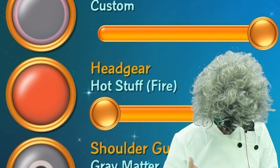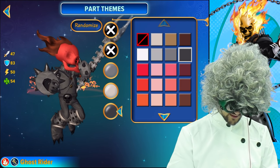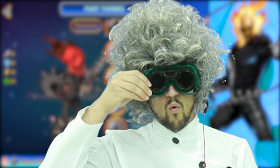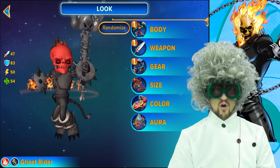Shoulder guards: the gray matter — boom, boom, and boom. Those are the three colors that you want. For the arm guards, the same thing. And the leg guards, also the same thing. What does this do? Whoa, everything is suddenly dark. Why do I even have these? I don't use them. And that, my friends, is how you create the Ghost Rider.